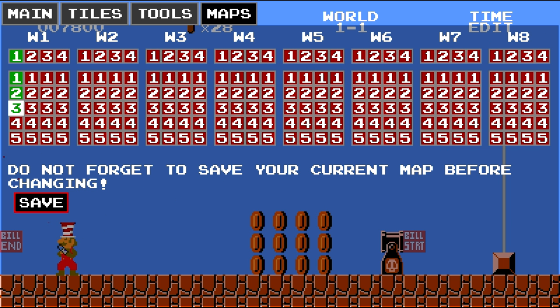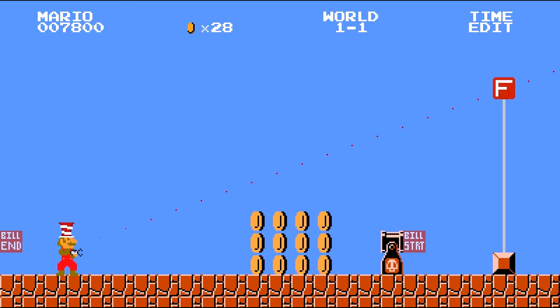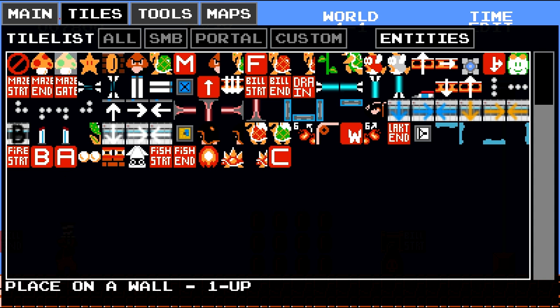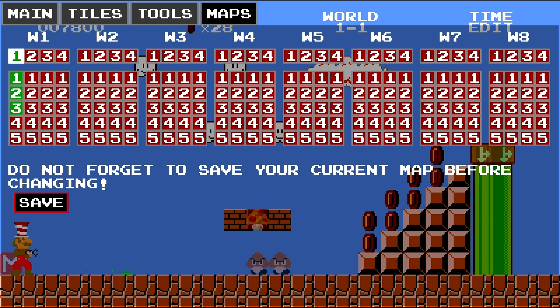Hold on — you go to level 3, go to tiles, entities. Mario F — this is where you can put finish. Put the F up there. Main menu, save, go to maps, world 1, start.